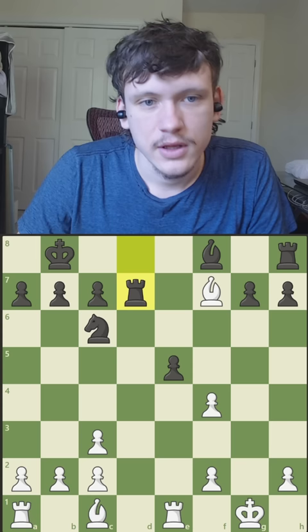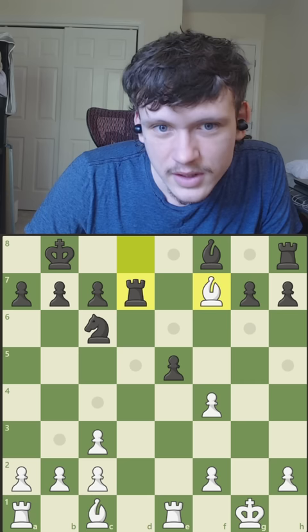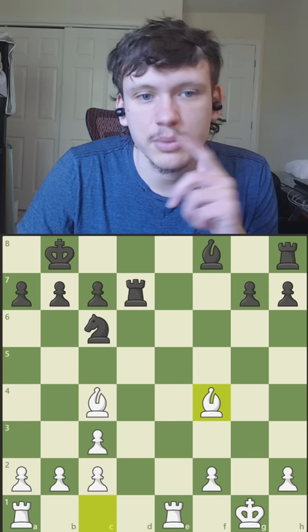So now he's attacking my bishop, and if you remember earlier, his king was on this square, and he moved it over here — it's because he was scared that I could pin him later on. Dropping back is just the best option. So he takes here, I can take here, helps me develop — so thank you.